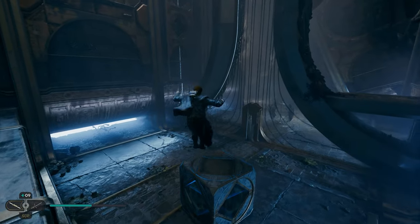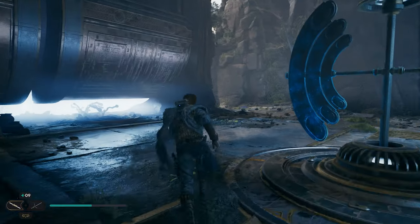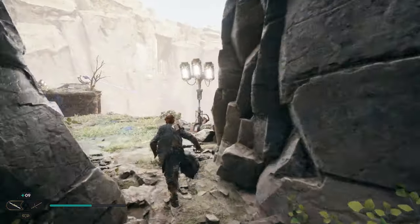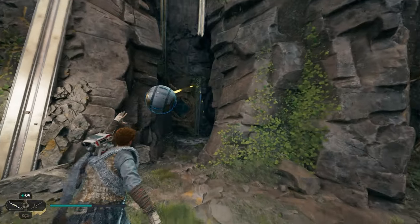You may have an enemy or two in here that you need to take out. Once you make it in this room, come all the way to the back and sneak through this wall. Jump up on the box and right back here in the corner is going to be your collectible. Once we've grabbed this, we're going to turn around and head back outside to grab the ball.